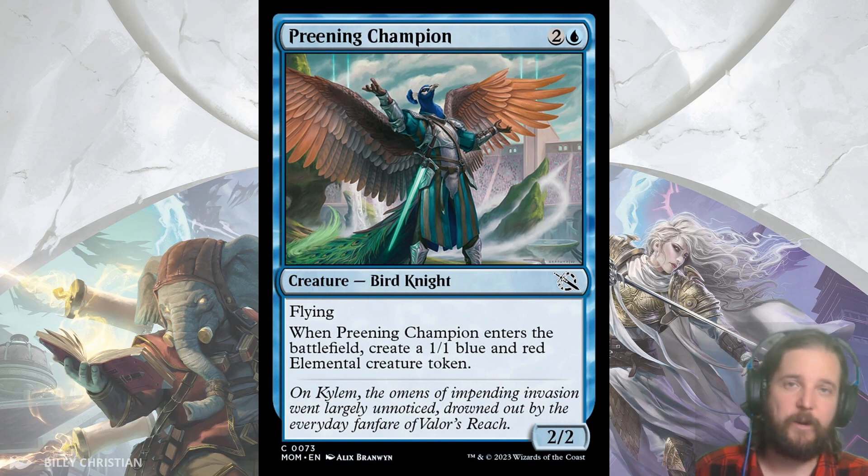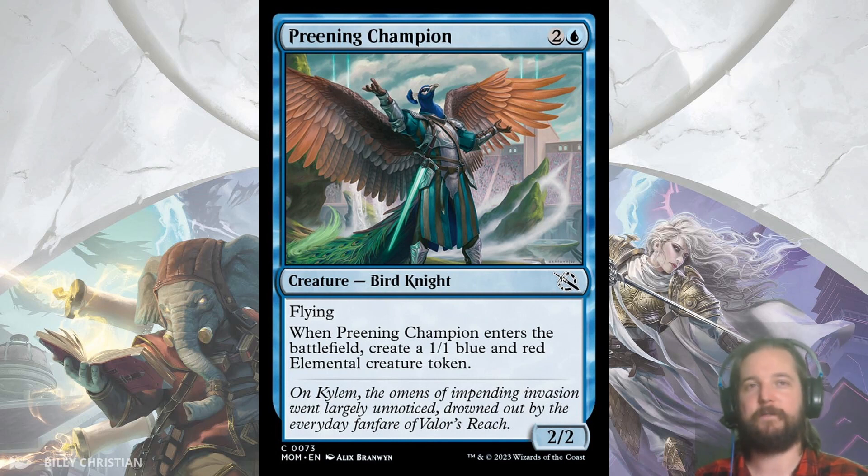Next up we have Preening Champion, a 2/2 flyer for 3 — also known as a Wind Drake — that spawns a 1/1 token. Convoke is an easy payoff for having multiple creatures, but even outside of that I like cards that create multiple bodies, since if your opponent has removal you still get value out of it. I also think the evasion of flying is going to be handy in flipping battles.